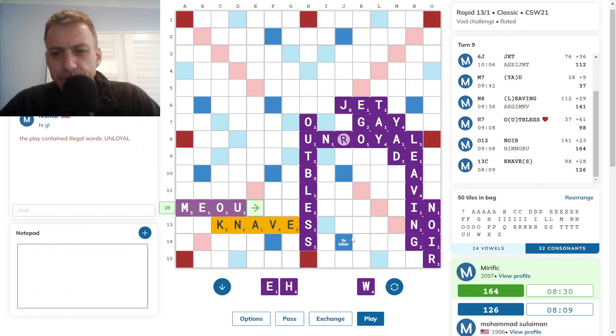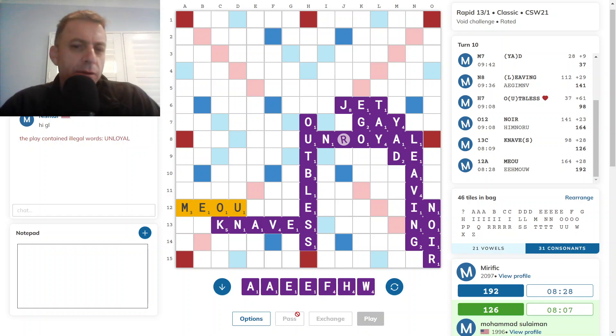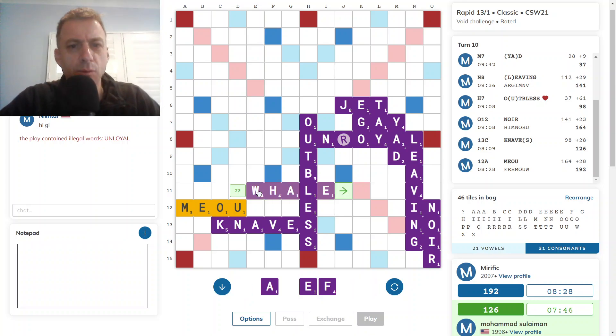Yeah, I think I will go with this. Not good — I've duplicated the A and the E. I still have scoring tiles, which is good. But yeah, not great. Whale would sort out the duplicates.